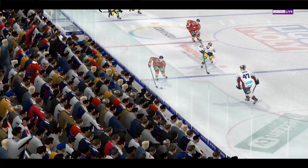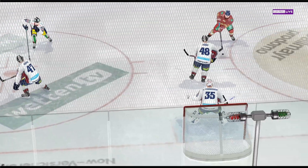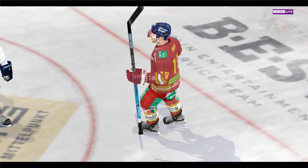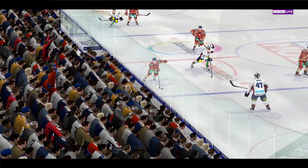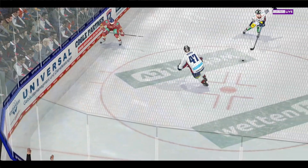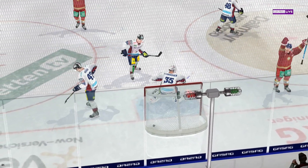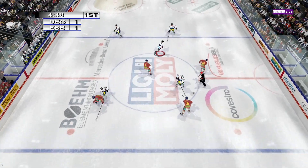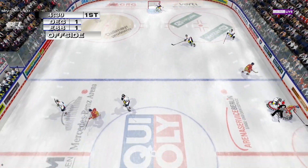He really rifled that one-timer home. They say a quick release is more important than accuracy at the NHL level — the goalies won't argue with that one. He stepped into that shot big time and put it past the goalie. The one-timer is hockey's quick strike, and he hammered that one home. Berlin was hoping to head to the dressing room with their lead intact. Well, whichever team wins this game, they're gonna have to earn it.